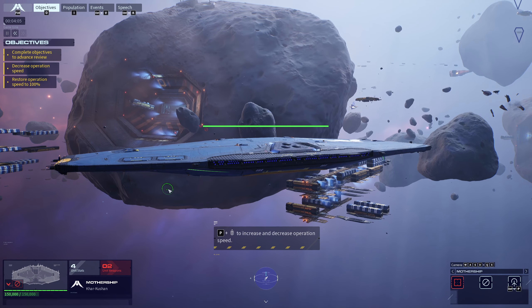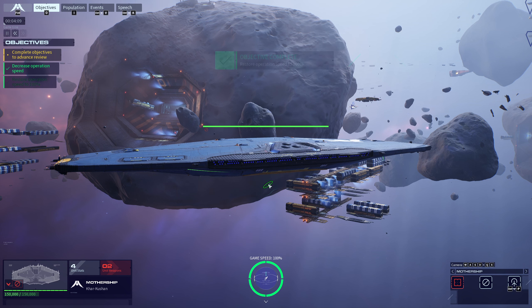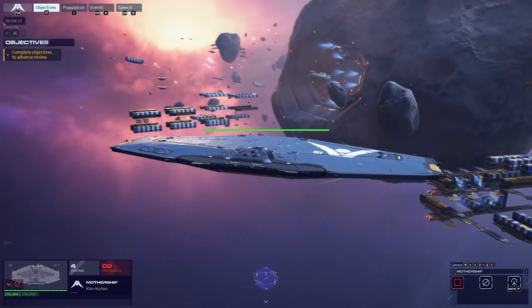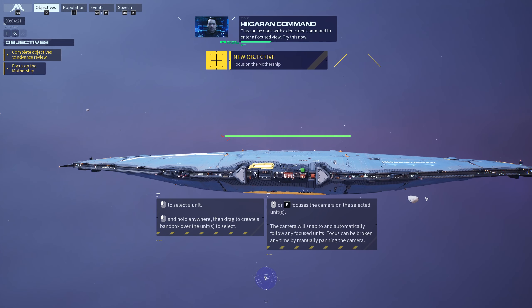Operation speed can be reduced by intervals of 25% using the dedicated command. Try this now. We will focus on the mothership — this can be done with a dedicated command to enter a focused view. Try this now.